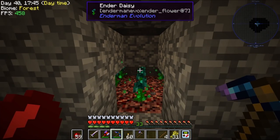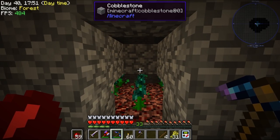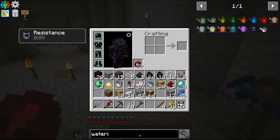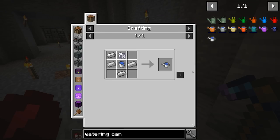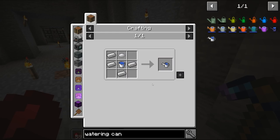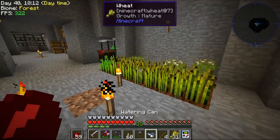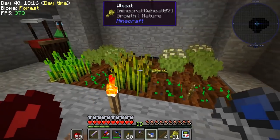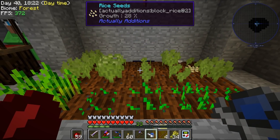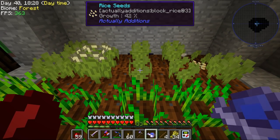Behind here we've got our little farm. It does need to be in darkness or low light — not absolute darkness — so you can't put torches in here. I did craft a watering can which will solve the problem of getting those grown. Iron ingots, a water bucket, and bone meal gets you a watering can. You can hold right-click or just shift right-click and stand there and it will start targeting and growing things.